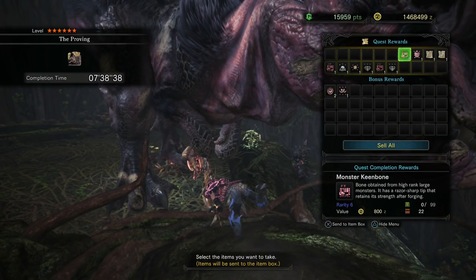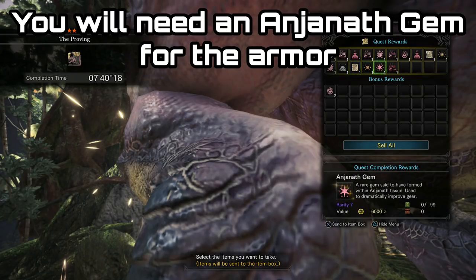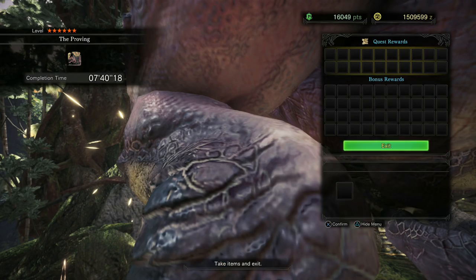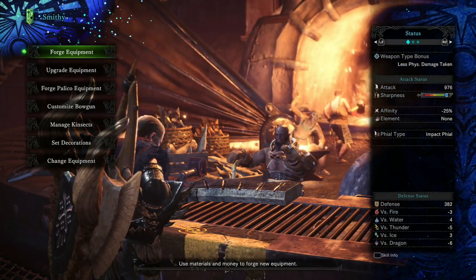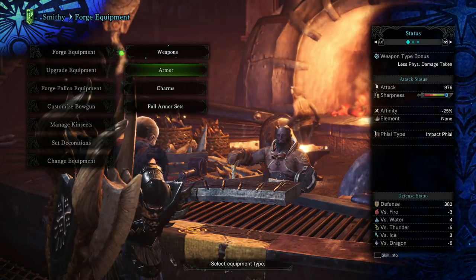I did use a lucky ticket and it didn't really seem to improve the token yield at the end of the quest. The quest is pretty straightforward, but the thing is in order to craft the full set you actually need an Anjanath Gem. It took me six kills of Anjanath to get my hands on one, so hopefully you get it sooner, but this might be a bit of a sticking point for a lot of people.